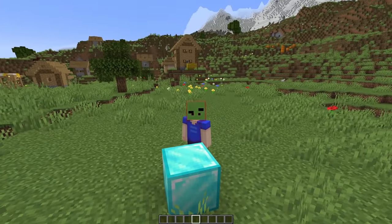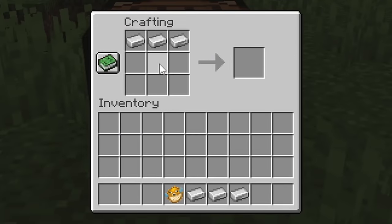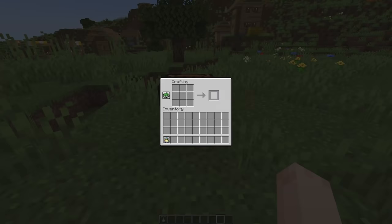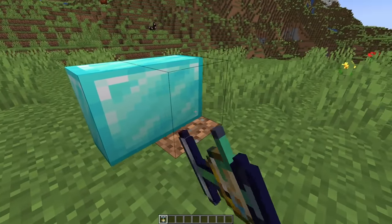You know what else I need to change about blocks? Their size. So I did. Crafted with iron and our favorite inflatable fish, we can make the pump, which, as you can imagine, can inflate and deflate blocks.